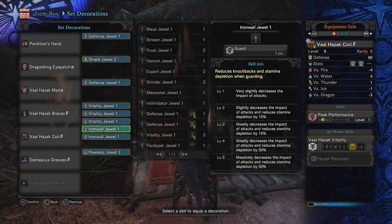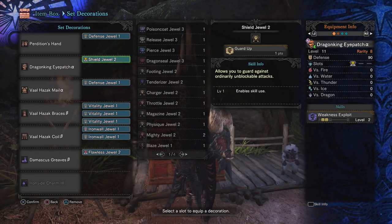We do have two iron wall jewels, giving us five points of guard. A lot of people think that level five guard is overkill, and maybe you could get by just fine with level three. But the massively decreased impact and the stamina depletion reduced by 50% is so insanely absurd on a build that focuses around defensive play that I had to include it. I can just hold right trigger and outright block a Niriante dive bomb and it doesn't even do 50% of my stamina. Level five guard combined with guard up is absolutely absurd — that's the only word for it.